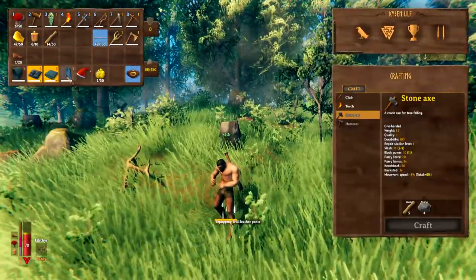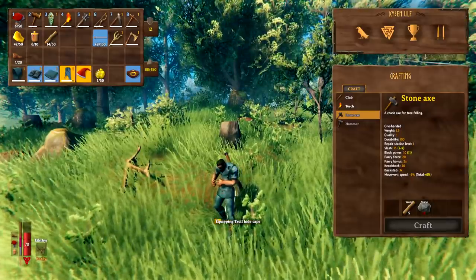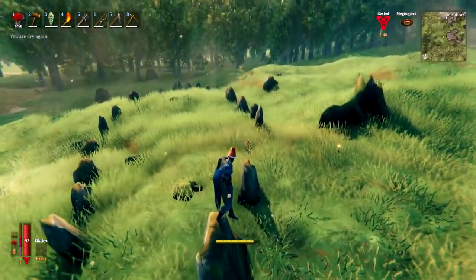You can open your inventory and right-click armor in order to put it on, and by doing it this way you can actually queue items so your character will continue to put on everything until done. And of course, don't forget to put on your important Christmas hat.